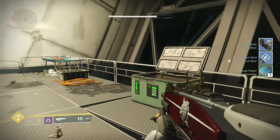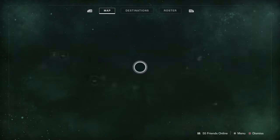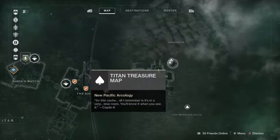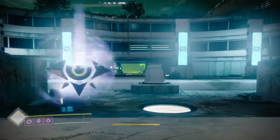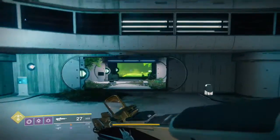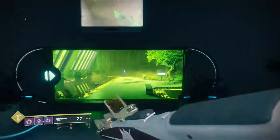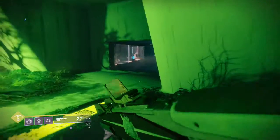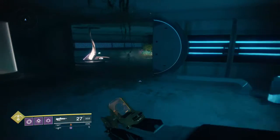Moving on to the third and fourth chests. These ones are going to be off to the left of the solarium and these ones are literally back to back. All you're going to want to do is run straight through here where the ogre would generally be at the first part of the Savathun Song strike. Keep running through and we have seen these two many a time before.